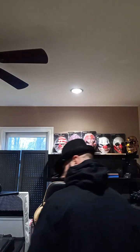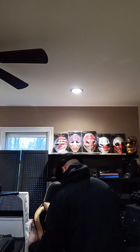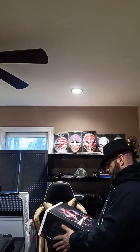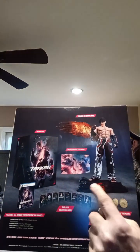Where are my scissors at? Oh, here you go. All right, get that out of here. So when you open it, this is what you're gonna get — this is the PS5 version. This is all that's included in this box: the game and some cards, a ring, coins, a statue, a case, and the box.